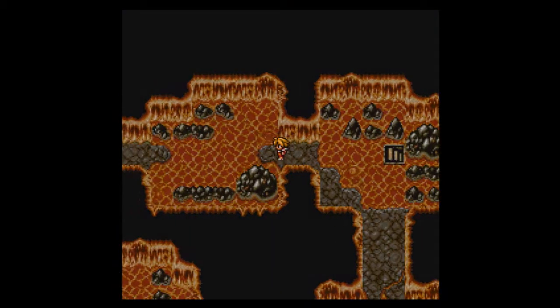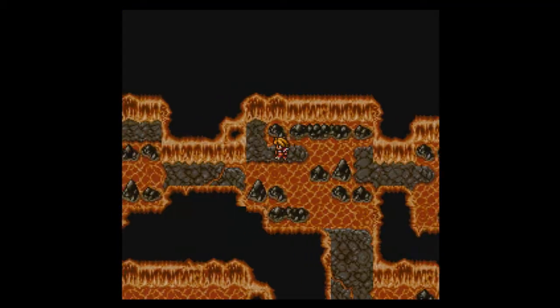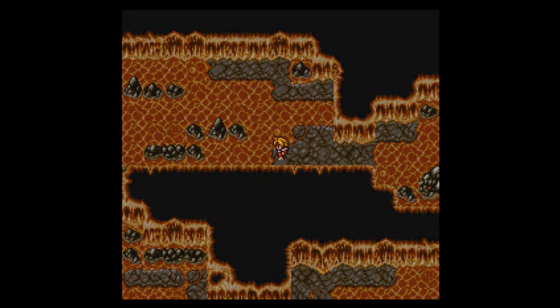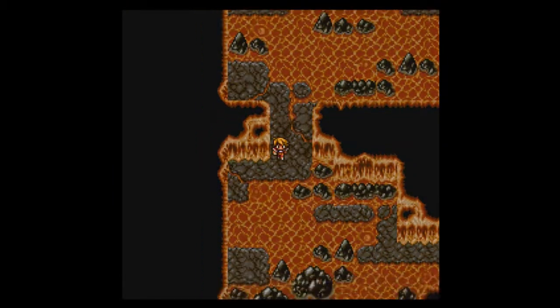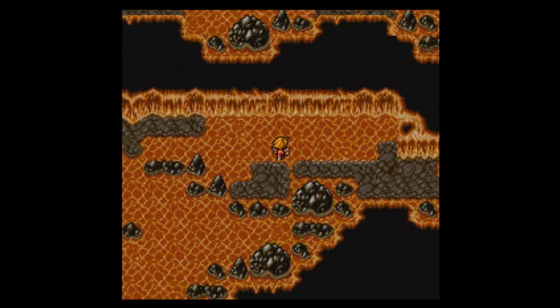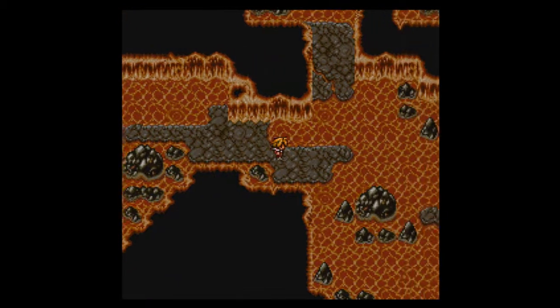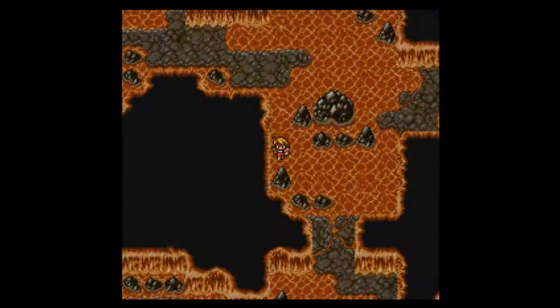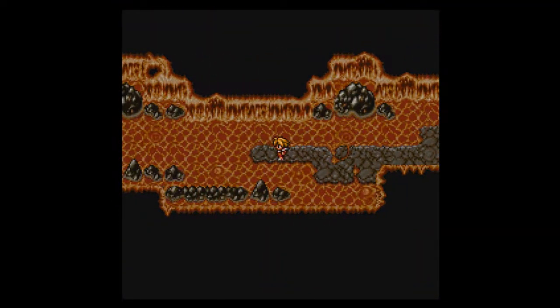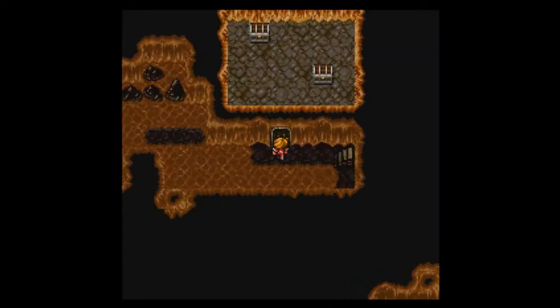Let's try to go this way first, hopefully there's treasure or something over here. These encounters are repeats, but I do want that treasure. I got a level up from that fight — that's awesome. I have a feeling I'm going in a big circle here. Looks like there's a way down. This place is a grind, mostly because of the lava. I've used almost all of my potions.